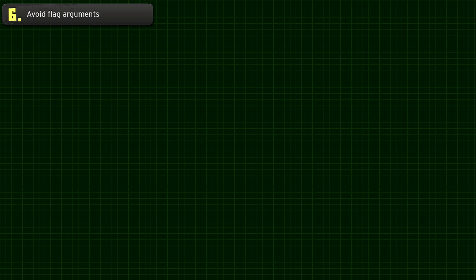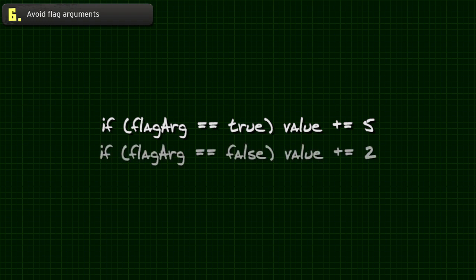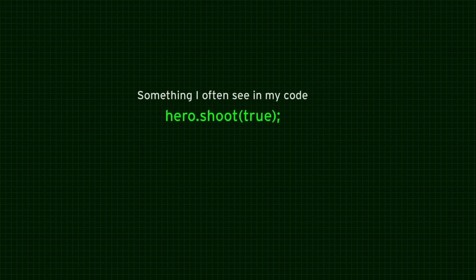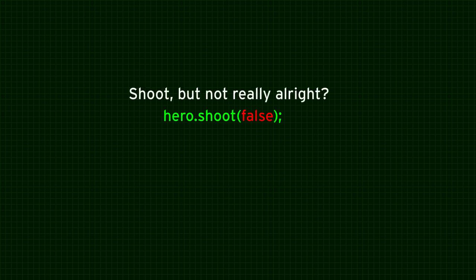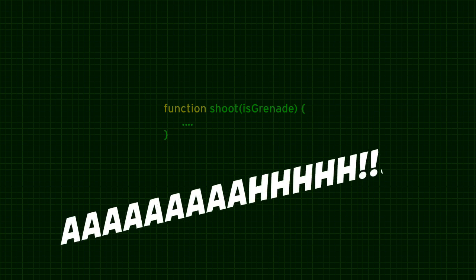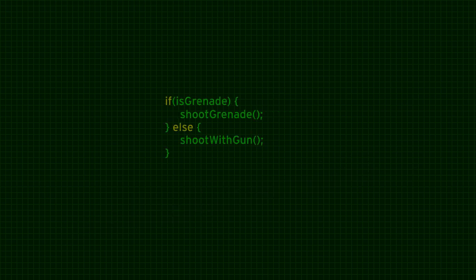Next: avoid flag arguments. A flag argument tells the function to do something if true and something else if false, so it loudly says the function does two things. Here's an example — I'm clearly asking the hero to shoot, but then passing 'true.' What does that mean? What if I put false — am I asking to shoot but not really? So I check the function and see 'isGrenade.' That's a flag argument. Instead of having one function with two behaviors, just make two functions.